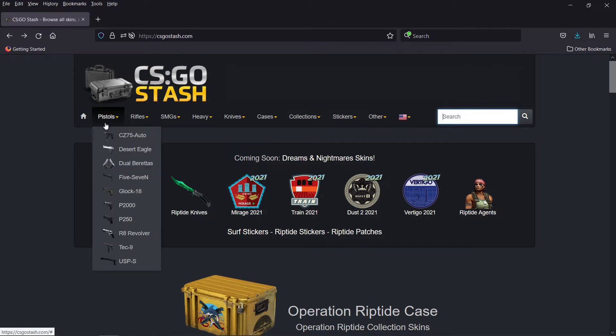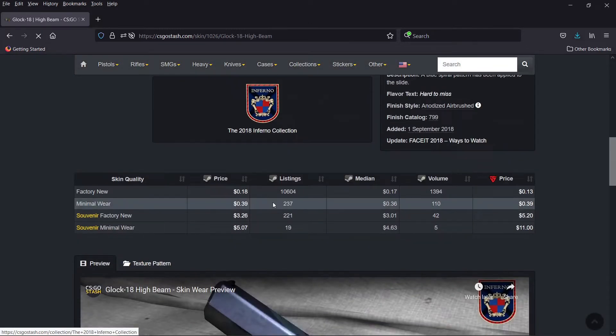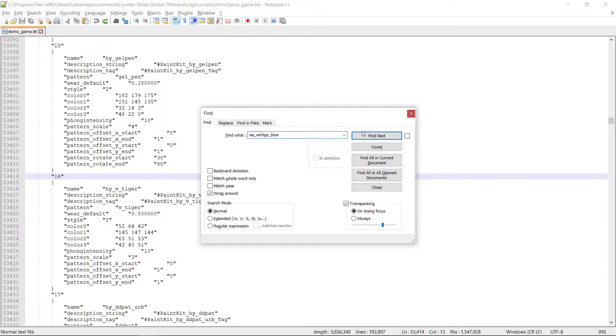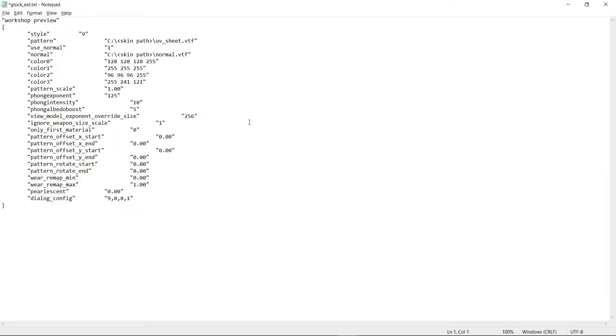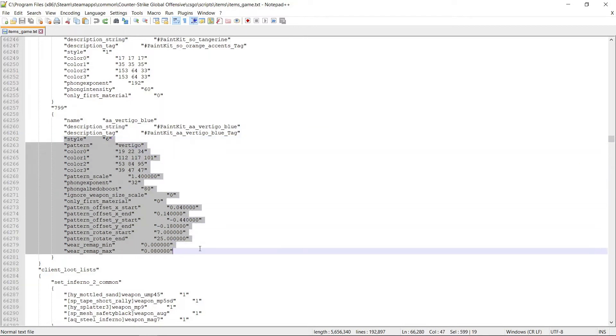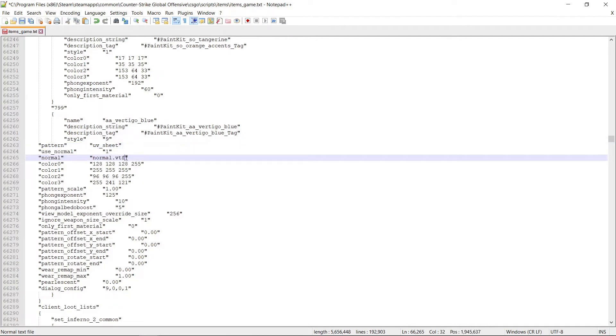I'm looking for the Glock high beam, so I'll go to pistols, then Glock. Scroll down until I find the high beam skin and click on it. Go down to the texture pattern tab, open the picture in a new tab, and copy the name of the image from the link. Go back to the items_game file and search for that name — this is the object we need to change, and the ID is 799. Now open the text file of your skin — those are the settings saved in the 5th video from the workbench. Copy everything between the parentheses, go back to the items_game file, and replace the settings of the 799 object from the style field downwards. We also need to remove the path from the pattern and normal fields as well as the file extension, since those two fields should only contain the name of the VTF file. Don't forget to save the file after you modify it.